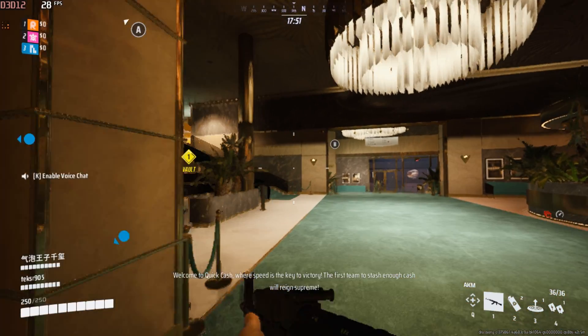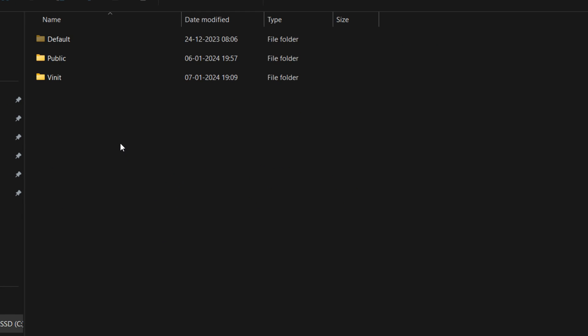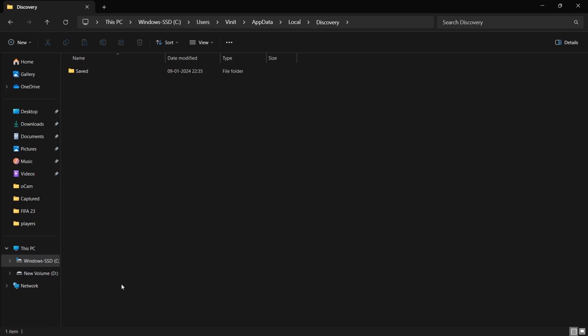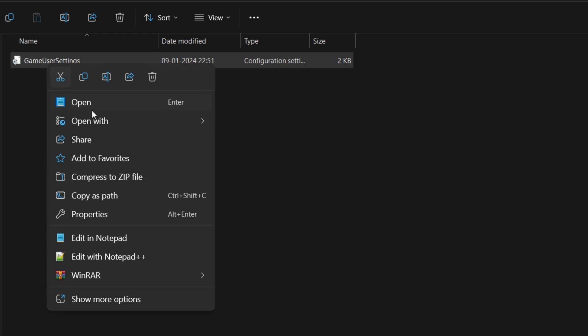Now let's explore how we can further enhance its performance. The game's configuration file is located in the hidden AppData folder, under Local, Discovery Folder, Saved, Config, and then Windows Client. Open this file with Notepad or Notepad++.